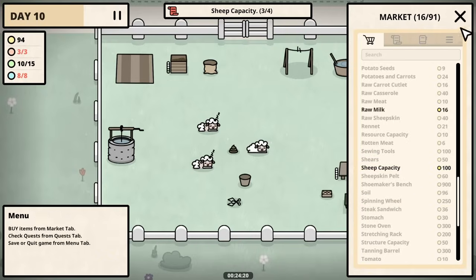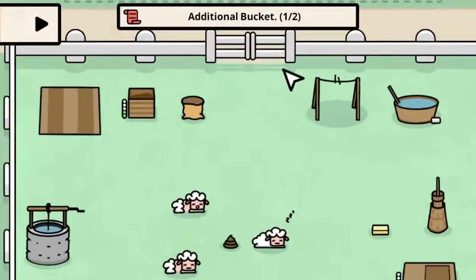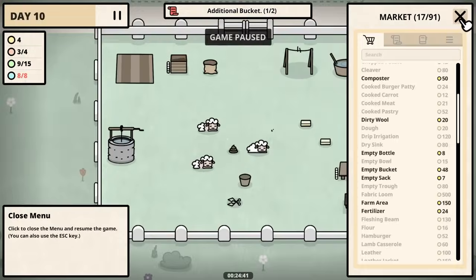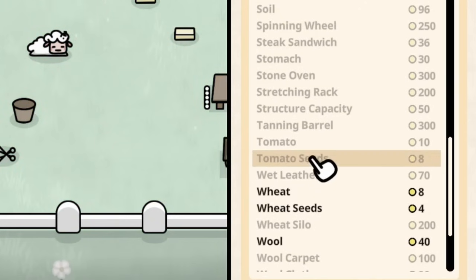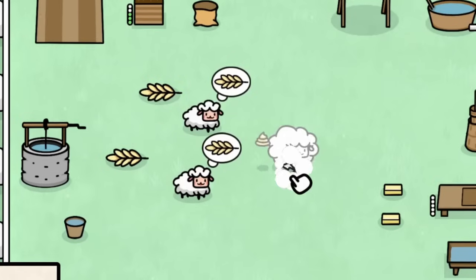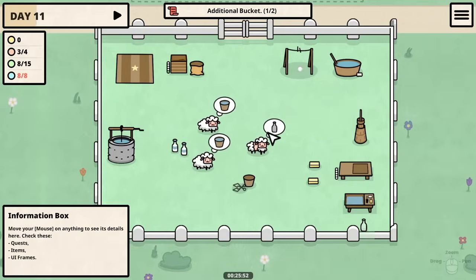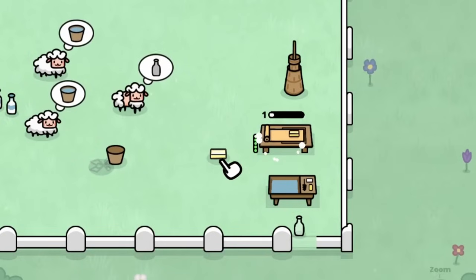Now we can buy an upgrade for the sheep capacity right after we sell a little bit of butter. My goodness, this amount of sheep is going to be very difficult to manage. Thankfully now we can get another bucket — a bucket costs 48 monies, gee whiz. All I can buy right now is some wheat seeds which I need for the sheep anyway, so this poor butter is just left out in the open. There's another sheep ready to be sheared — that's another 20 gold — so at least we can buy the wrapping paper now and get this butter off to the market.